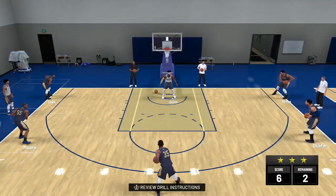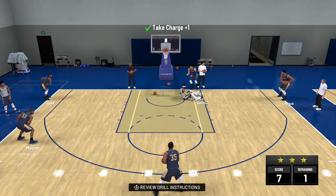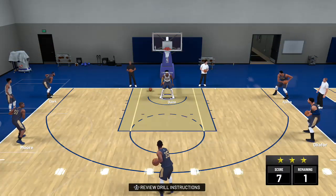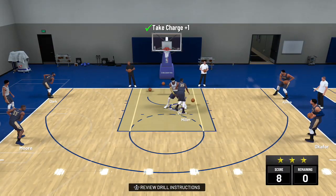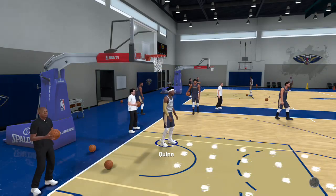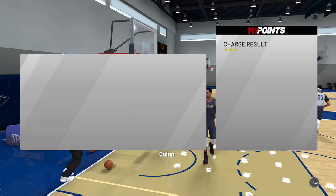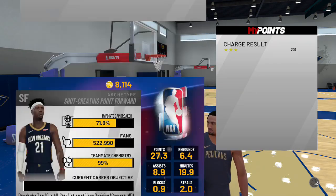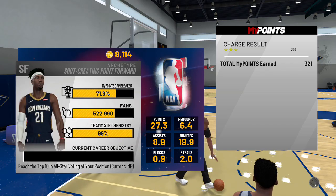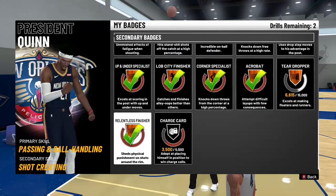It's actually one of the easier badges, but the practicality of it is not really that good because I don't really use it that much. I have yet to use it in game in the Jordan Rec Center or even in My Career. I did pull it off once in Park — it was random — and it turns out yeah, you can take charges and people just lose the ball, but they don't actually call the charge. They just lose the ball, which was pretty funny.